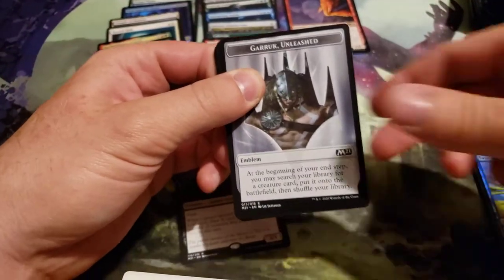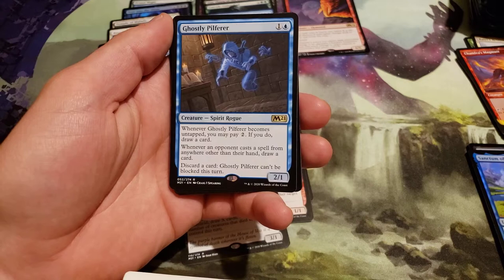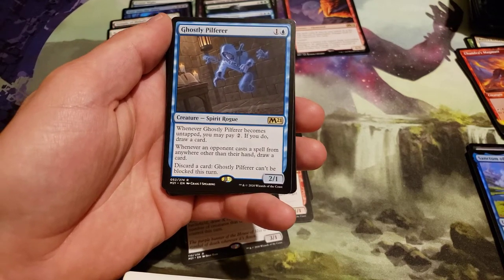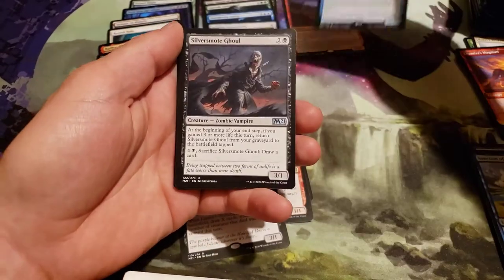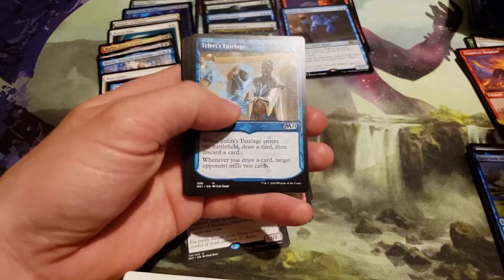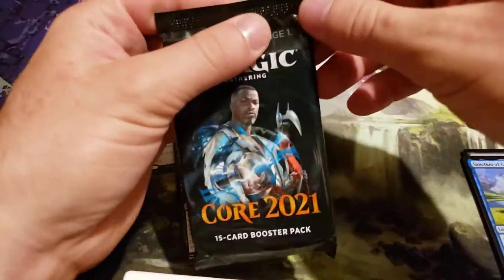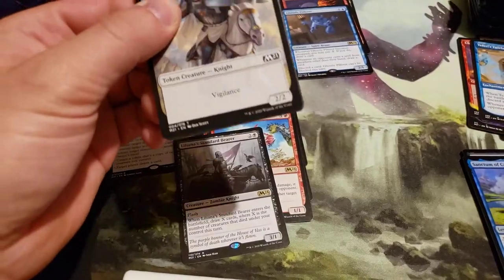And an alternate art Chandra's Megmuth. We're two-thirds of the way through now and we've got the Garruk's Emblem — this box has been very full of emblems. Ghostly Pilferer costs 2, 1 generic and a blue. When it becomes untapped, you may pay 2 to draw a card. Whenever an opponent casts a spell from anywhere other than their hand, draw a card. Discard a card: Ghostly Pilferer can't be blocked this turn. And a Teferi's Tutelage alternate border. So far I have not gotten more than one spellbook border in a pack.